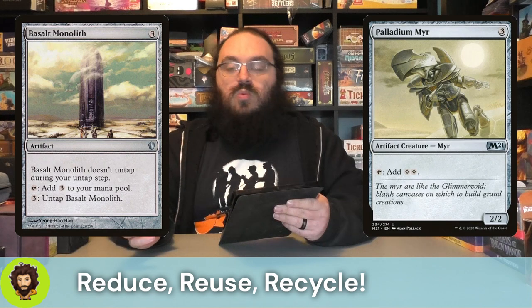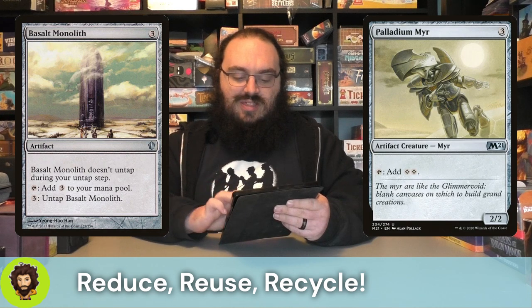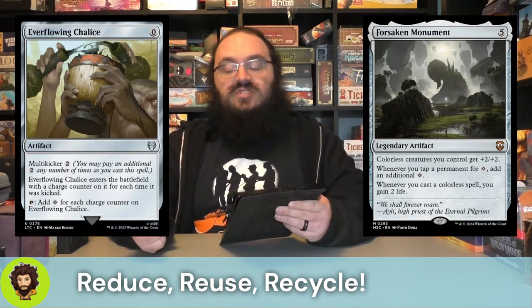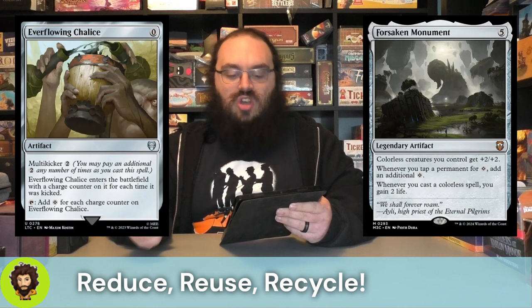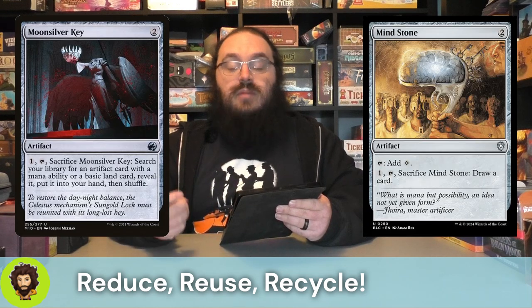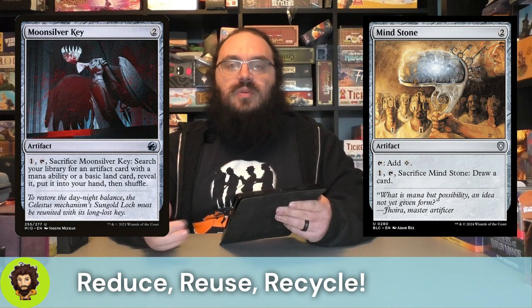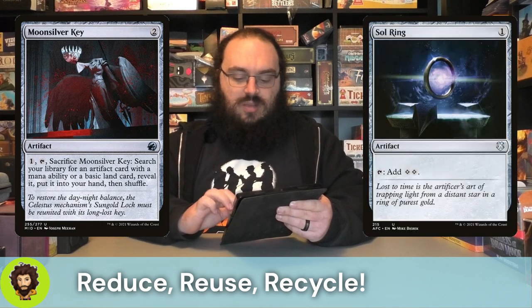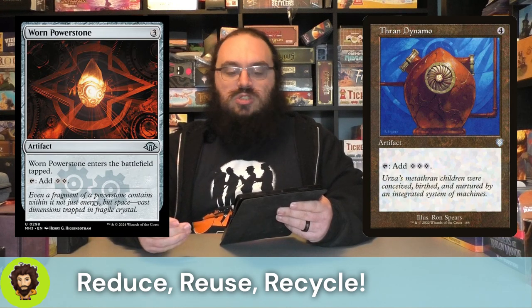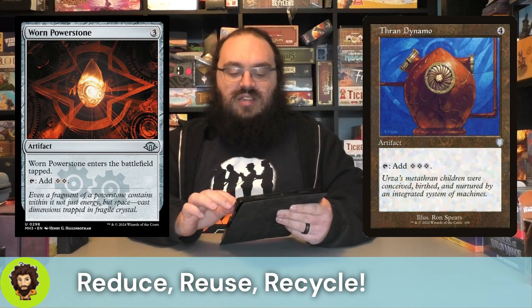As far as mana rocks go, we're running all the big ones: Basalt Monolith, Dreamstone Hedron, Everflowing Chalice, Forsaken Monument to ensure we have that infinite mana combo with the Basalt Monolith, Hedron Archive, Mind Stone, a Moonsilver Key to tutor for ramp, Sol Ring, Thran Vessel, Thran Dynamo, and a Worn Powerstone. All of which are great, all of which are ramping us, letting us cast more spells, and ideally just winning the game through pure value.